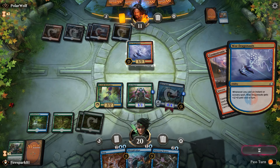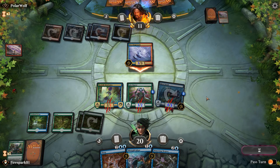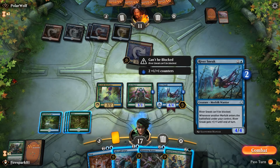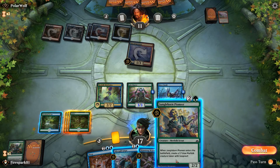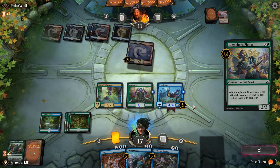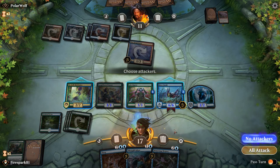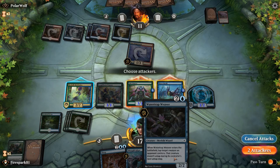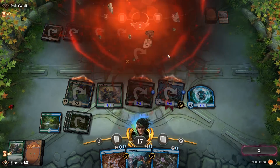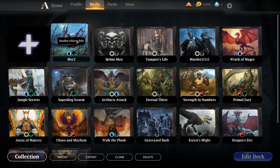They're going to deal one damage to all of our creatures and stop them from blocking. They attacked — we took three, but they know they can't block us so they're just trying to out-damage us. We're in a race for damage. We cast this to give us another Merfolk to attack with, attack with all of them — they have no blocker — and that's game.